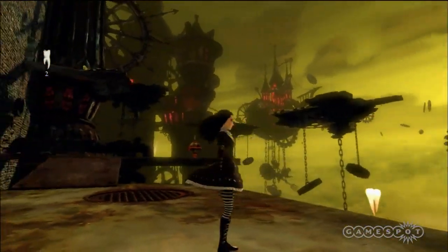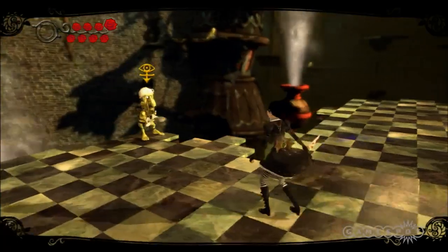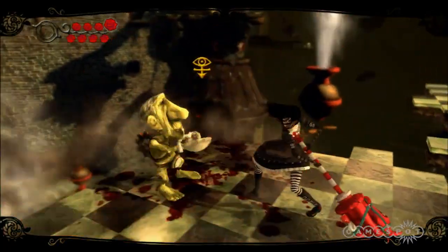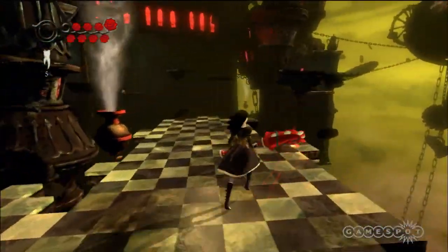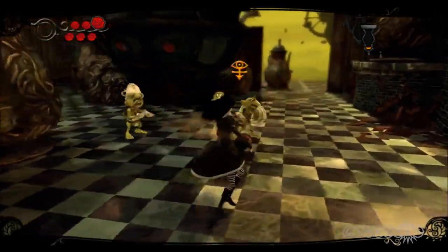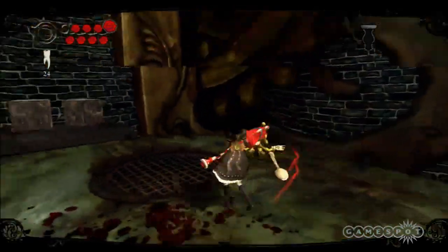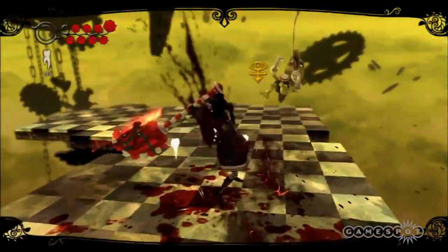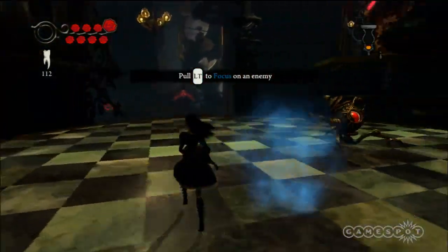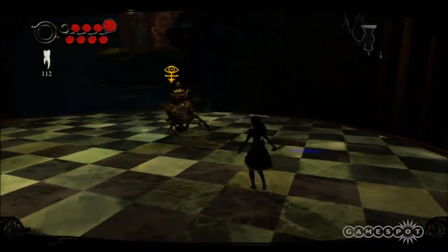In Wonderland, Alice transforms into an idealized version of herself, as opposed to the poor orphan that resides in London. Here she's armed with her signature Vorpal Blade, which works well for quick melee strikes. She also has access to a pepper grinder, teapot, pop cannon, and hobby horse. The pepper grinder is a fast-firing ranged weapon, whereas the teapot is a more powerful cannon that lobs deadly globs of explosive tea. The hobby horse is Alice's other option for close-range attacks — it's slow and heavy, but it will deal crushing blows to anything that comes too close. These options are important, especially when most creatures require that you exploit their weakness. Whether it's taking down their shield first or hitting a weak spot, it's going to take a little thinking to get you through the game.